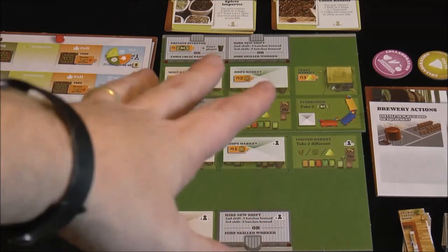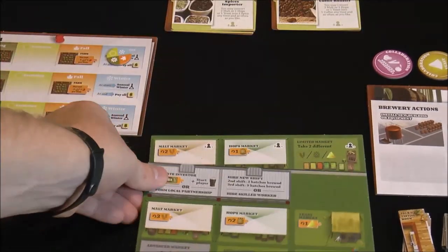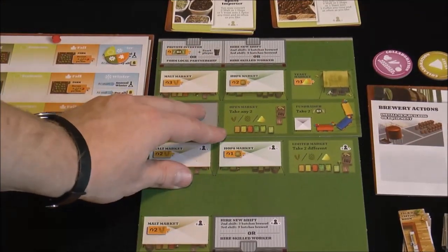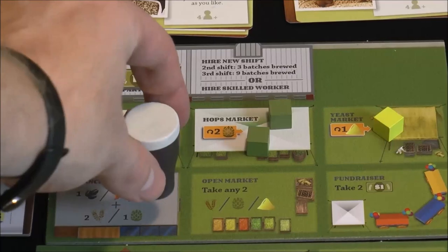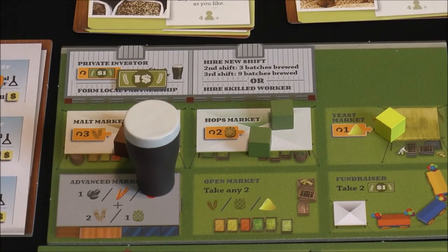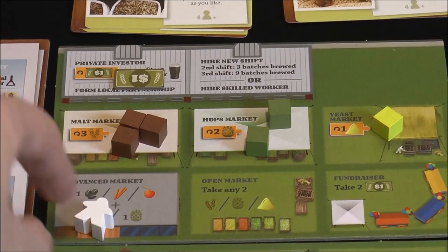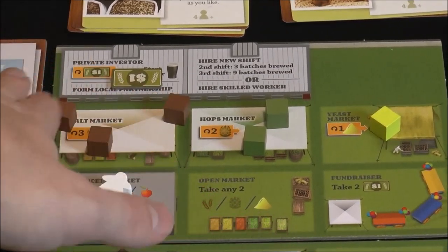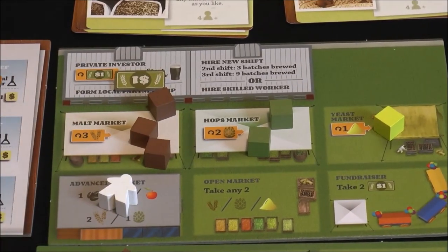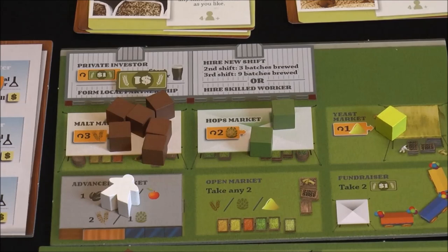Let's look at the main worker placement board in green. In a two-player game you may only use one board. Starting with the start player — who gets this awesome Guinness draft-looking marker, one of the cooler start player markers I've seen — then going clockwise, players place their workers in different action spaces to collect things. Similar to Agricola and Caverna, some spaces have orange arrows meaning every round we add a new set of that resource, so it accumulates and becomes more valuable over time.